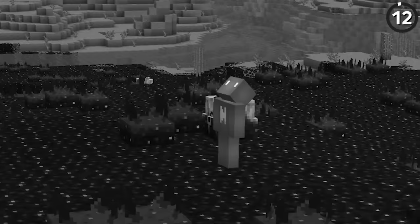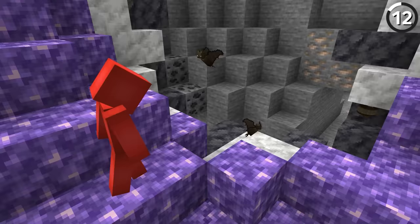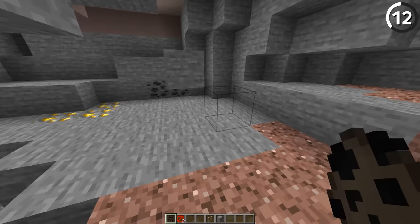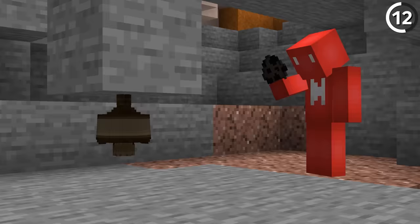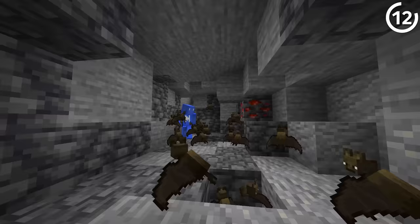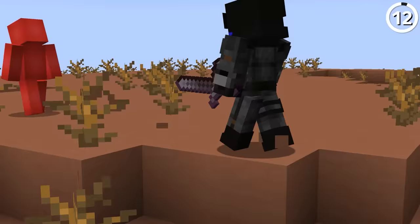If that prank is a bit too mean-spirited, this one's more of a harmless gag — meet the bat bomb. While this bomb won't cause any damage to the blocks around it, it's sure to cause some emotional damage when it gives you or your friend a jump scare. To set it up, just spawn a bunch of bats on the bottom of a block. Since there's no limit to how many bats can cling to one block, you can get a bunch of them stuck on there. Then break the block they're hanging onto, and they'll all break free and give any passerby a definite shock.